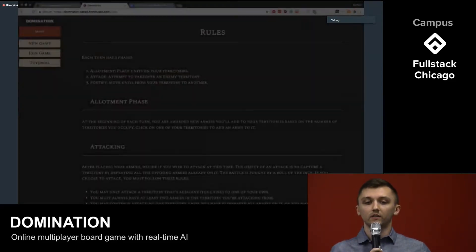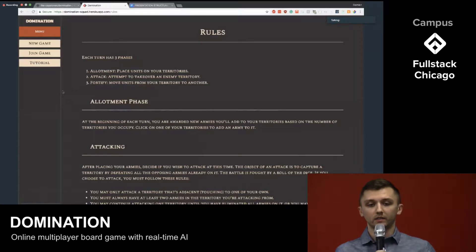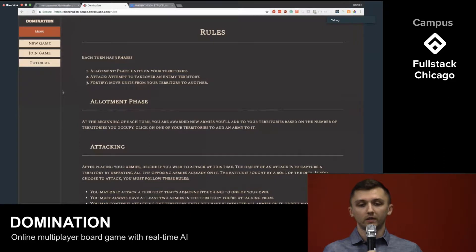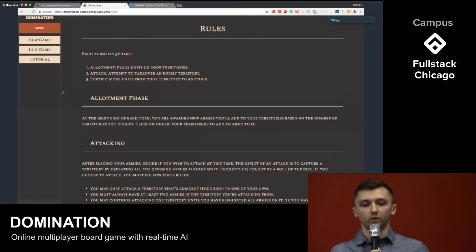The objective of the game is to capture all the territories on the board. You do this by managing your units and battling your opponent's territories. There are three phases to each player's turn. There's the allotment phase, where you can place new units on the board — the amount of units you obtain is based on how many territories and landmarks you own. Next is the attack phase, where you attempt to take over as many enemy territories as you wish, as long as you have more than one unit to attack with. Last is the fortification phase,